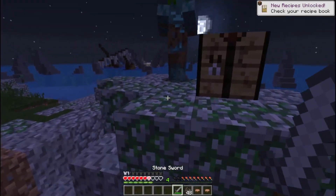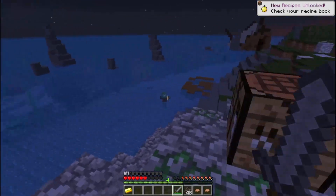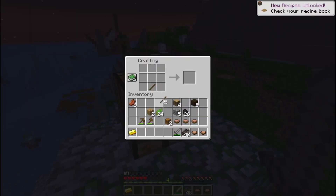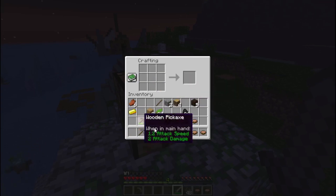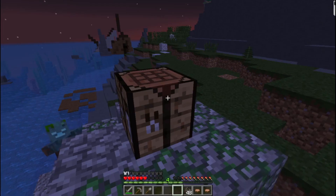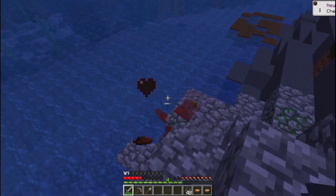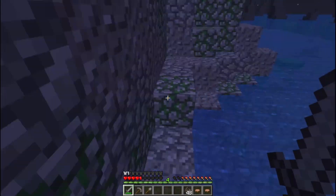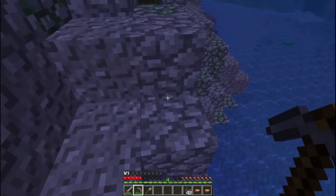Sword — there we go. Alright, that was a little... they dropped gold. Interesting. Let's get a pickaxe, and then we can get some more sticks. We'll go ahead and get a shovel. These guys are a little faster, but we need just a little bit more stone.